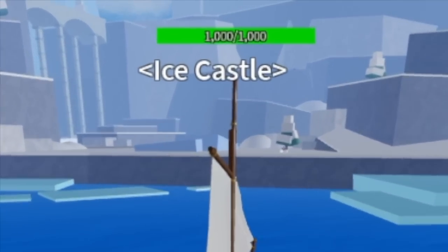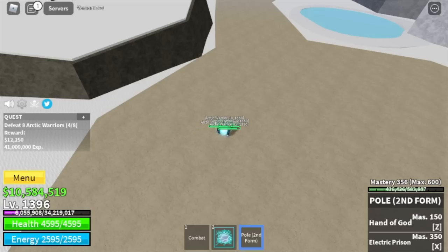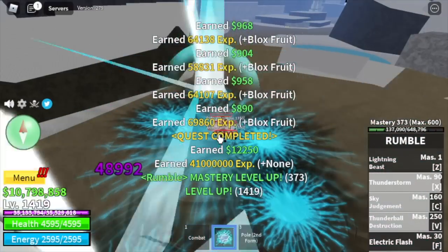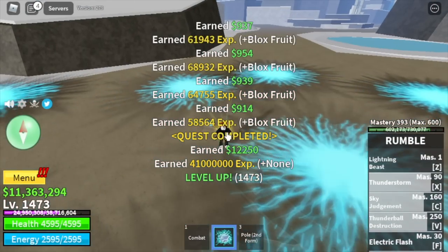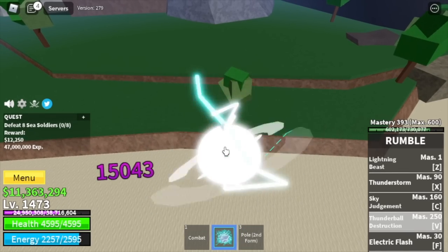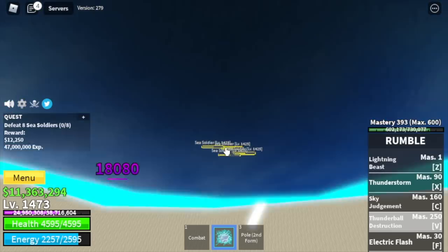Next island is the Ice Castle. Our only target here is the Arctic Warriors — they cannot damage us, so let's defeat them really fast. We can defeat them with just one combo. Grind here until we reach level 1,473. After that, moving on to the final island — the Forgotten Island. We're going to defeat our final mob here, the Sea Soldiers. We skip the Ice Admiral and the Tide Keeper.